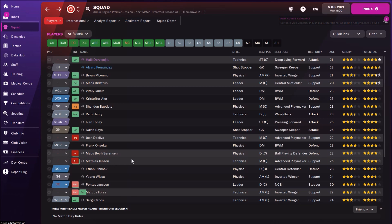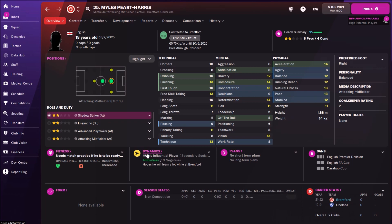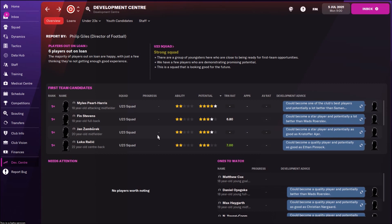Now let's see what the Club Vision and Development Center are saying. We see that some players are ready — that's Finn Stevens, he's okay. Yeah, we have Miles Paird Harris as a shadow striker, a player with a really nice potential — need to take care about him, that's very important. And here you have other players — Matthew, Daniel, Max. Some interesting young players, that's for sure.